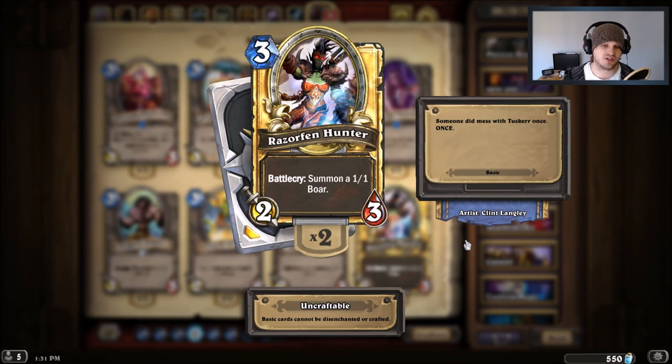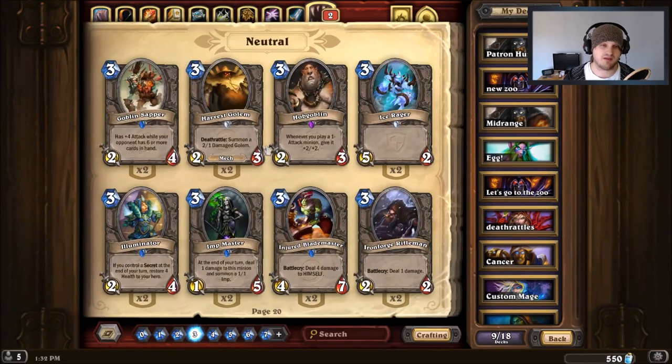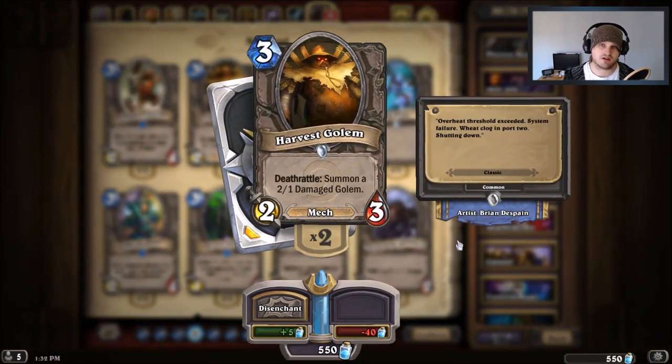Even without another minion on the board, Shattered Sun Cleric is still better than Silverback Patriarch — it's a 3/2 that can trade with a 4/3, a 3/2, or a 2/3. If you do have a minion, it's like getting a 4/3 for three mana. The other great replacement is Razorfen Hunter — a three-cost card that essentially gives you a 3/2 and a 1/1 boar.